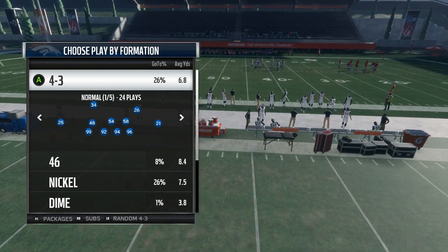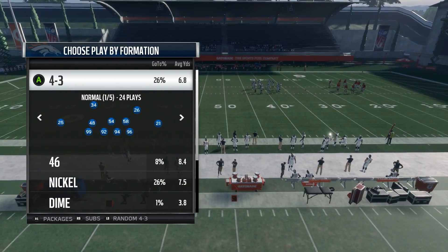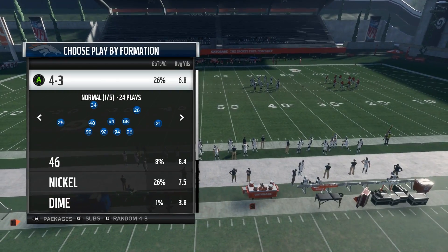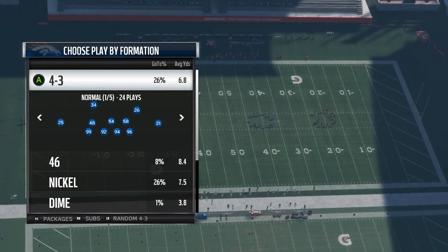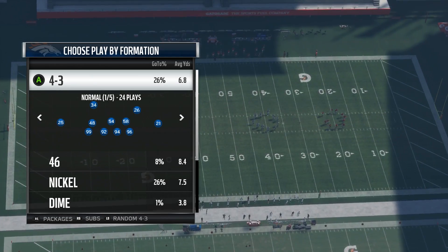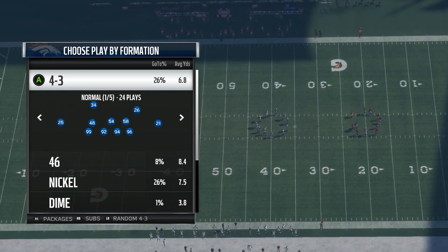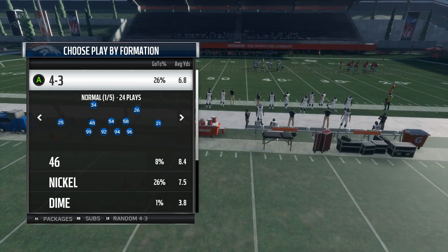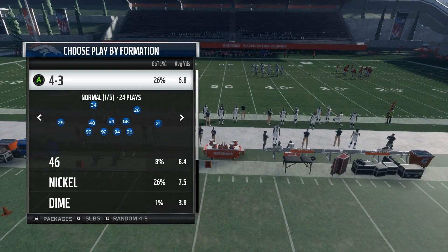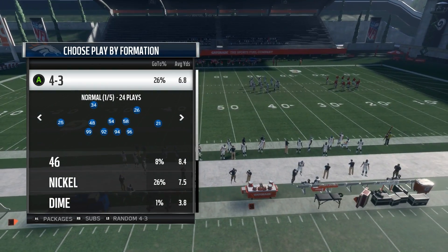First and foremost, Man is not an every-down defense in Madden. In real life NFL, Cover One is called a good bit of the time. A lot of defenses in the NFL run man on an every-down basis. You can't really do that in Madden because there are just too many routes that do a good job at beating Man.